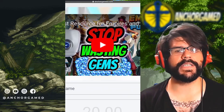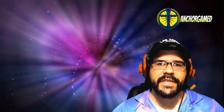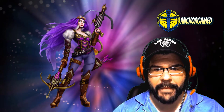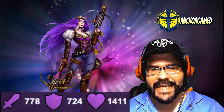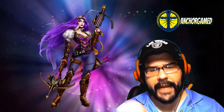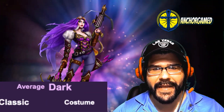Let me dive into today's hero breakdown. Today we're going to be doing a brand new hero breakdown on Domitia Costume, the Aviator. Looks like she added some poison to her arsenal. She's got 778 on her attack, 724 on her defense, and 1411 on her health. Statistically above average on the attack, defensively pretty good, and solid on her health total. She runs at average speed.